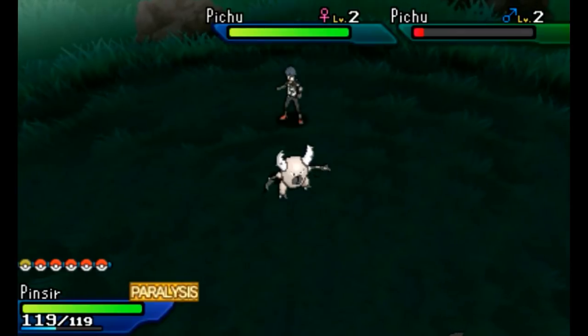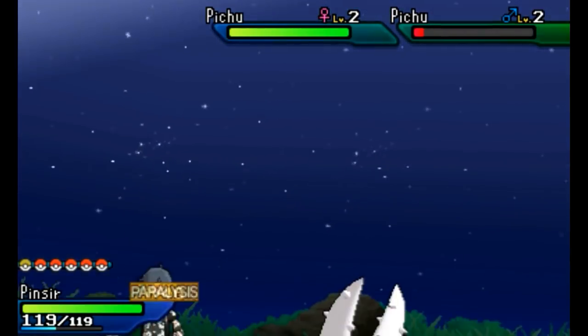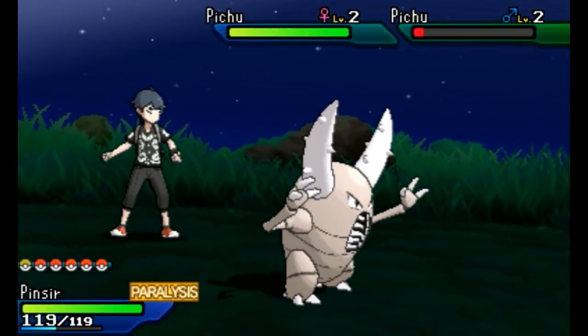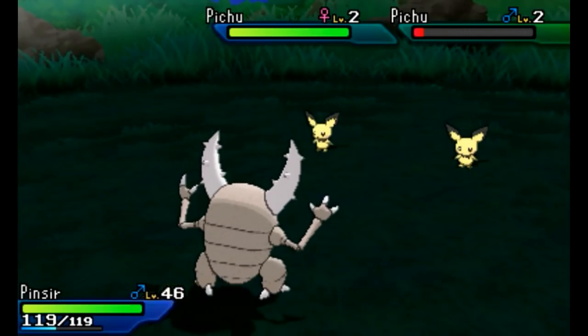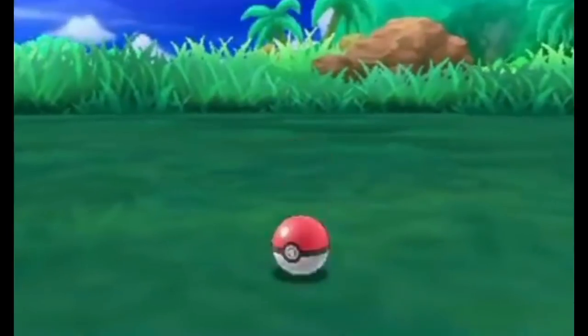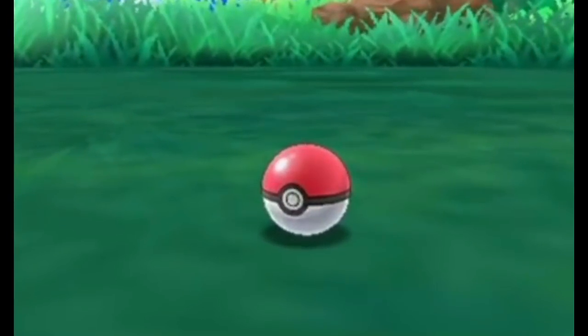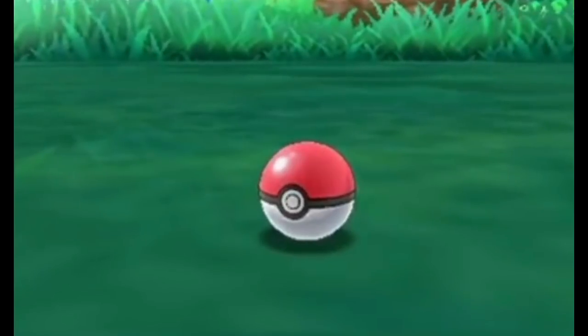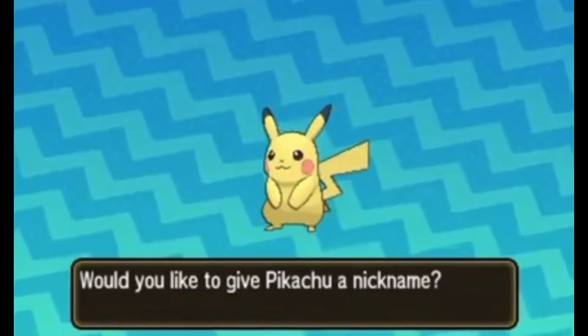I got the Pichu dealt with and Pikachu showed up! I caught it with a Pokeball. Pikachu is added to the team.